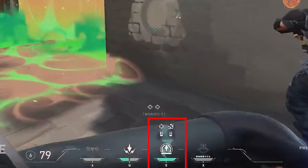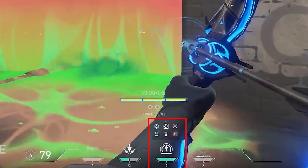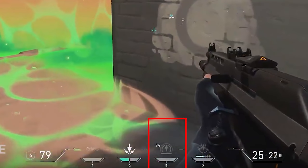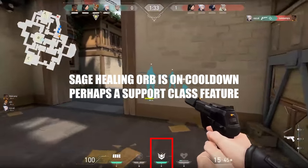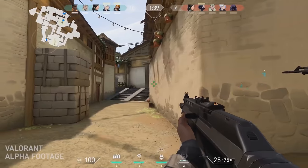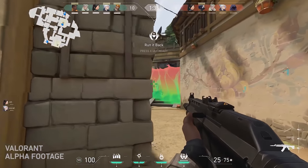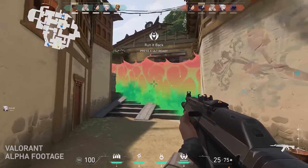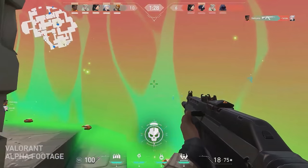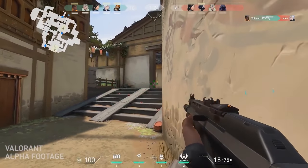Sova appears to be the most unique champion, in that his signature ability, Recon Bolt, actually has a cooldown — albeit a very long one. He can be seen using it and then having his next use available in 35 seconds. This is a new mechanic we haven't seen before, and I'm not entirely sure how I feel about it. Knowing where enemies are in this kind of game is incredibly powerful, as you can see in a clip where a Phoenix player guns down an enemy through a Viper toxic screen because of Sova's arrow utility. This game is still in alpha, and if this proves too strong, expect it to get tuned.